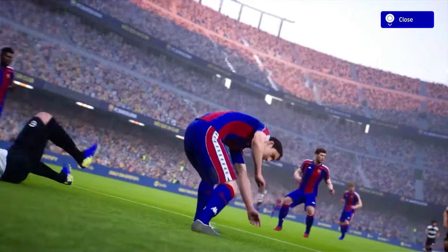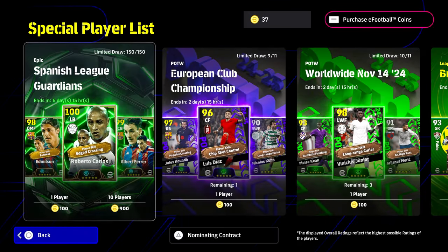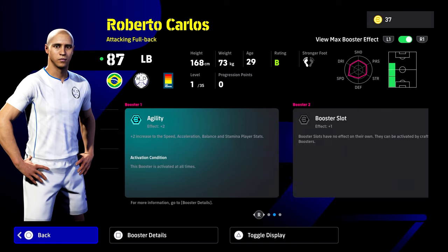These cards, in my opinion, aren't going to be... Every card they release now that's a double booster is going to be in-game, depending on whether you want them in your squad. You can have Carlos — there's no doubt about it. You can have this edged crossing version of Carlos. It's an attacking fullback. He can play left back or left midfield.